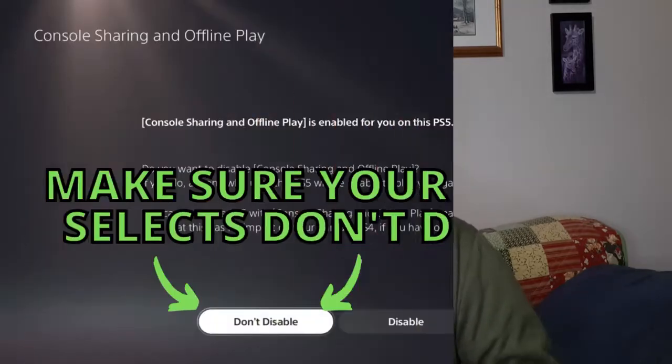Now what you're going to want to do is give your login information to your friend so they can log into your account on their PlayStation 5. You're going to have them go through the same steps that you just did. They'll log into your account on their PS5, go to the main menu, click the gear icon next to the avatar, select Users and Accounts, select the Other option, then select Console Sharing and Offline Play. Instead of hitting Disable, they're going to select Don't Disable and make sure that it is Enabled on their PlayStation 5.